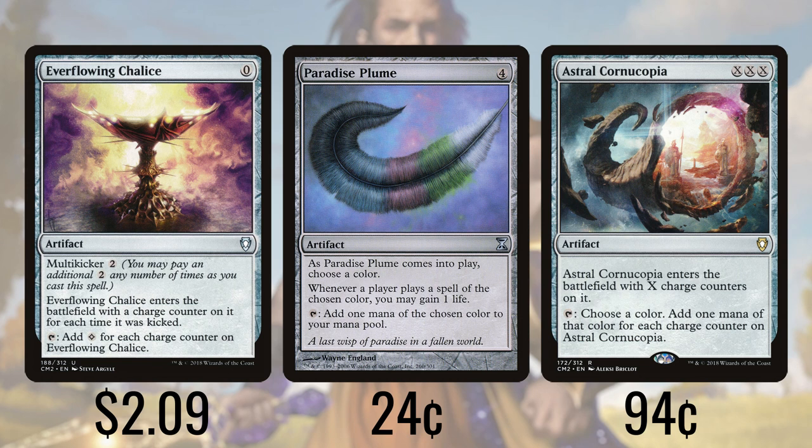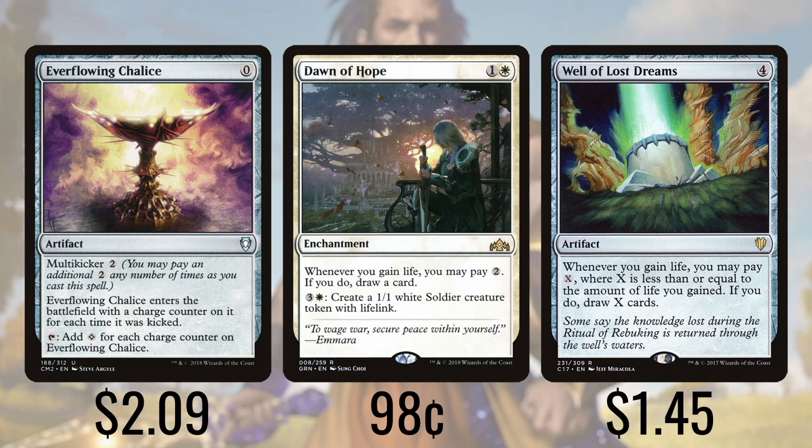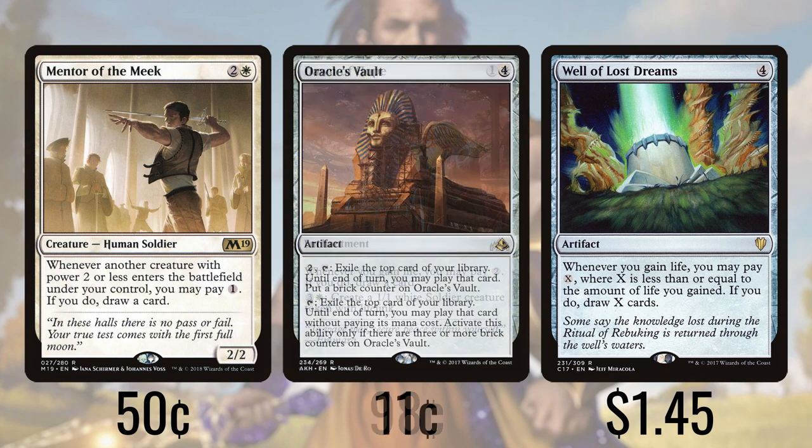Our card draw package kicks off with Dawn of Hope, an enchantment that lets us pay two whenever we gain life to draw a card. With sufficient mana we should have plenty of life gain triggers in a turn and can draw a ton of cards. We can also help fuel our strategy by paying three and a white to make a 1/1 lifelinking soldier. Well of Lost Dreams lets us pay X any time we gain life — up to the amount of life gained — and draw that many cards. Mentor of the Meek draws us a card any time a creature with power two or less enters our battlefield, so long as we can pay two. Oracle's Vault lets us pay two and tap it to exile the top card of our library, and we have until end of turn to play that card. Once we've activated this ability three times, we can thereafter tap it to exile and play the top card without paying for it.